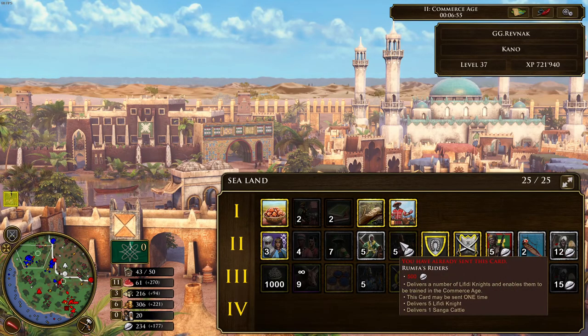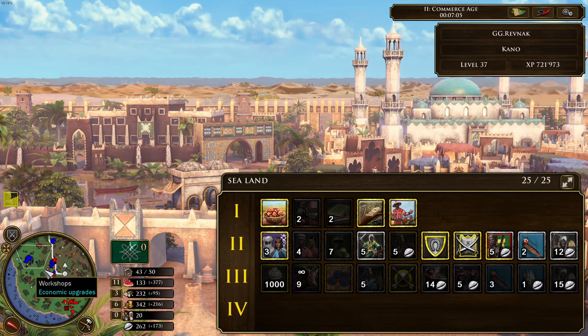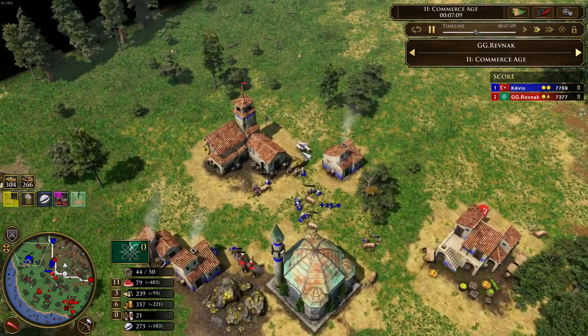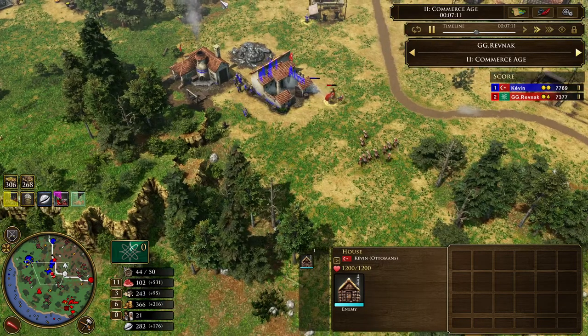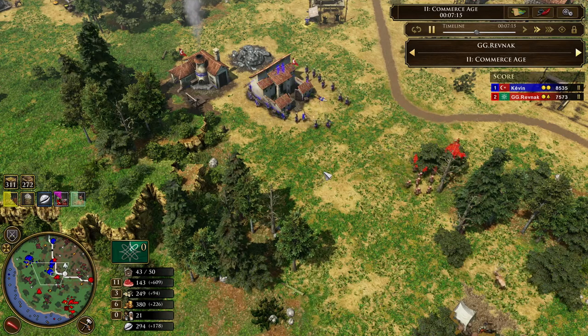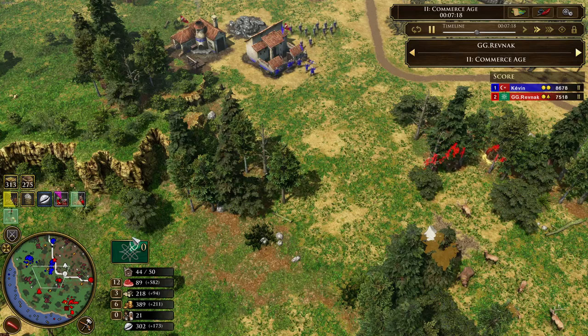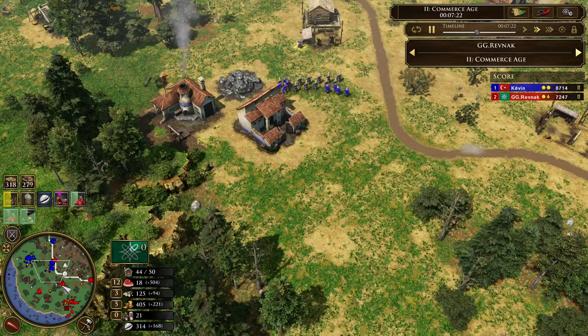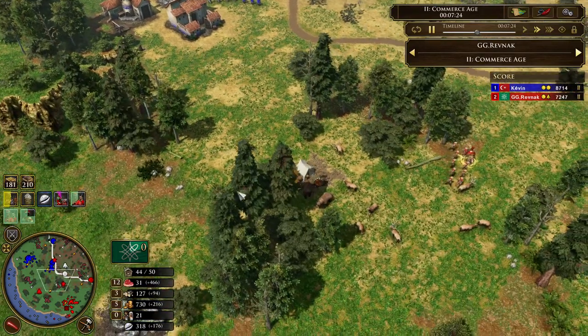Ravnak is going for the Lafidi Knights — a very interesting shipment. With this card you enable the Lafidi Knights to be produced in the Commerce Age. They are very good cavalry units with high HP. There is a little fight between the Fulani Archers and the Janissaries and Abus guns, but they are not committing to fight each other for now. GGRavnak is waiting for his Lafidi Knights and is also researching laser mines at the same time while producing villagers.